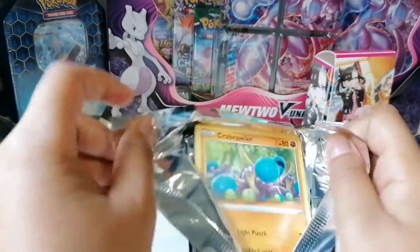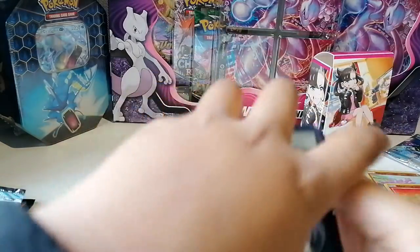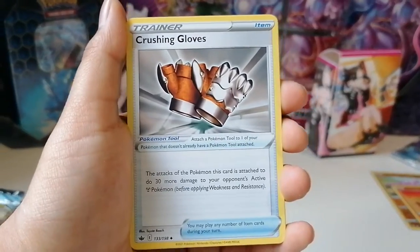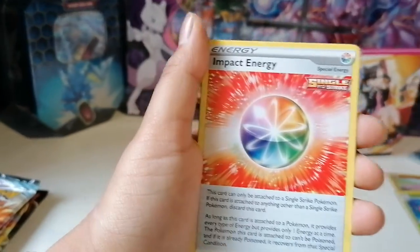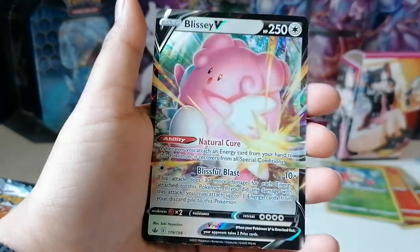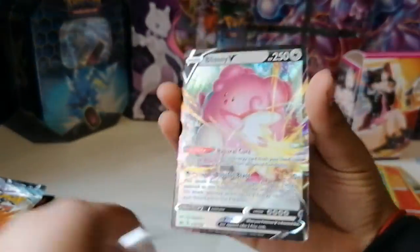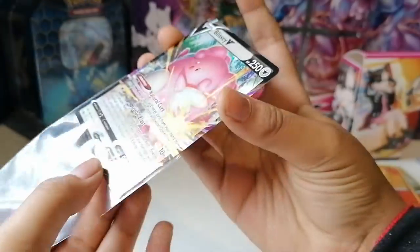Next Chilling Reign pack — this could be promising. We have a Lightning Energy, Crushing Gloves, Impact Energy, Crabominable, Grookey, Scorbunny, Arrokuda, Snorunt, Castform Sunny Form, and a Blissey V. Great — first V card of the opening! You love to see it, guys. Blissey V neatly sleeved up.